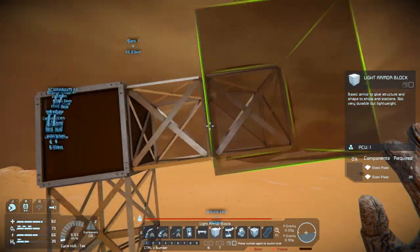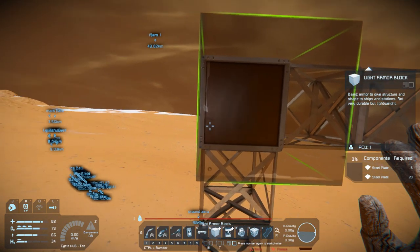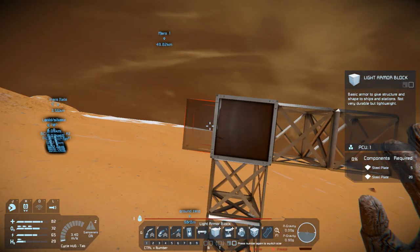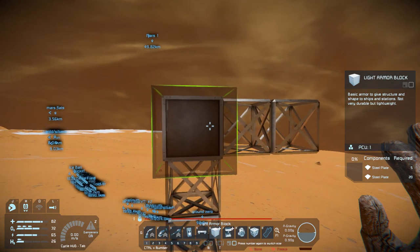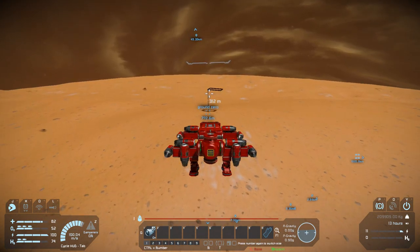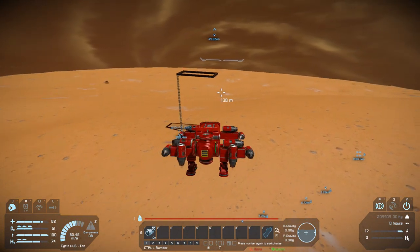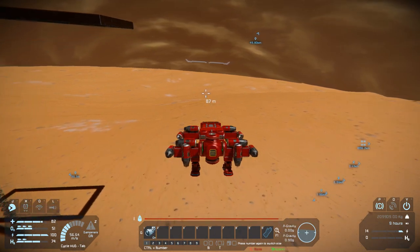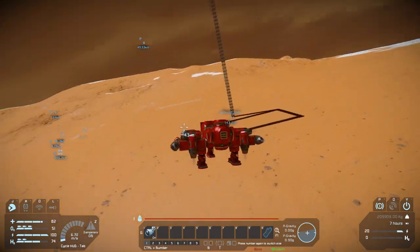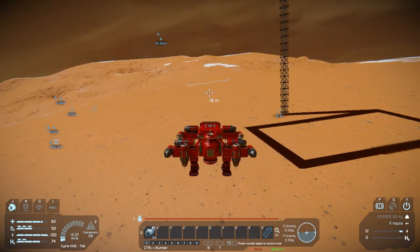This is just going to be a basic frame for the legs. There are going to be rotors on top for rotational purposes, and I need to make sure I have enough room so they don't hit each other. When the legs stretch out they're also going to need more room to move. I had to run back to the base to get more supplies — some oxygen, hydrogen, and a way to charge myself.